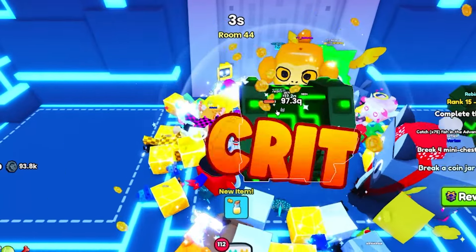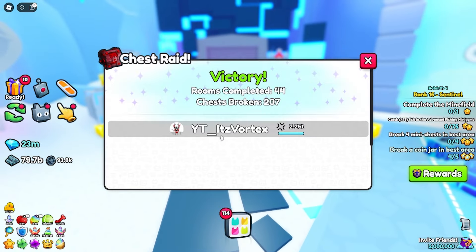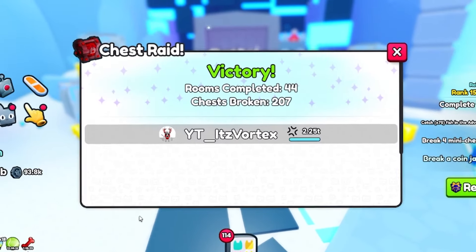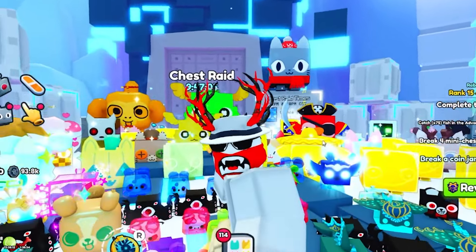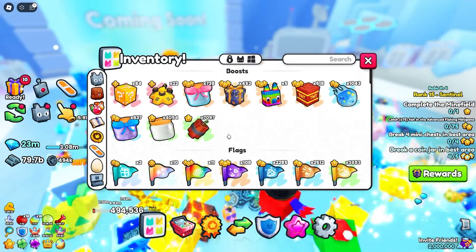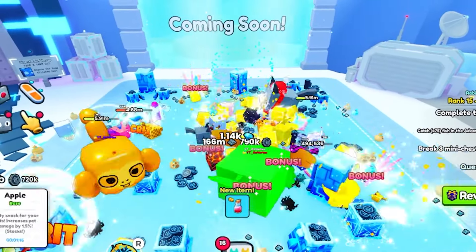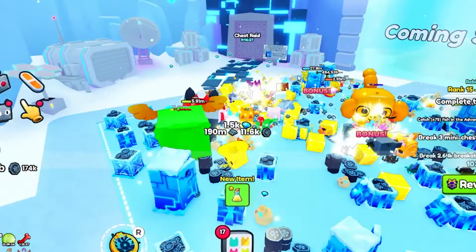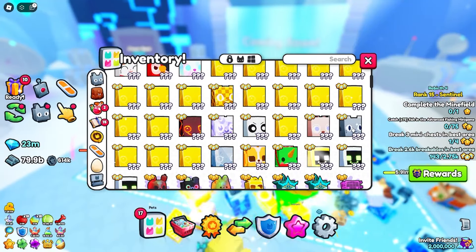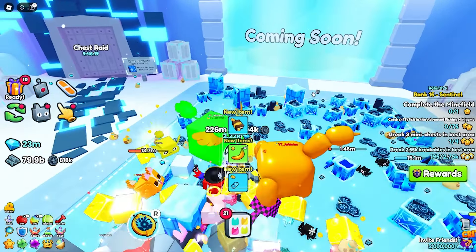It doesn't seem like we're going to be getting past this room unfortunately, so we got all the way up to room 44, which is still pretty decent. We did a decent amount of damage, but I would have hoped to get a little bit further. I'm not sure exactly if the cocktail potion actually did help or not, but I definitely made it two rooms further than before, so maybe it did. Or maybe it was from getting the shiny golden happy computer and adding two more to the team.